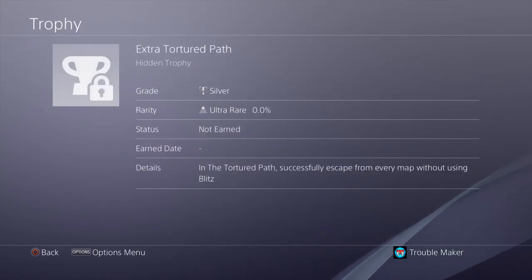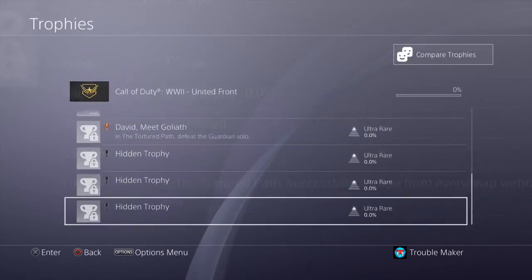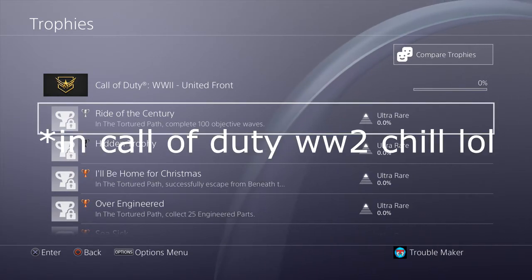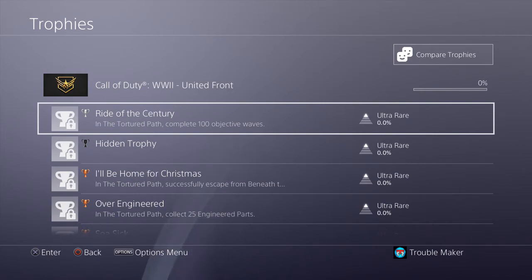And then in the Tortured Path, successfully escape from every map! So there are multiple maps? Successfully escape from every map without using Blitz. Dude, what? I'm absolutely speechless. I'm actually hyped — DLC 3 is about to be the best DLC. What if you gotta escape from all these maps as part of the Easter egg? Dude, Easter egg hunt streams are gonna be insane for this map — or maps.